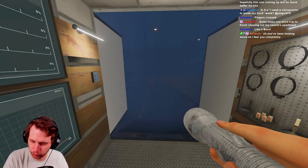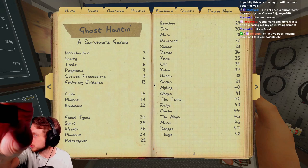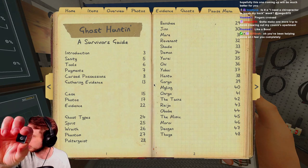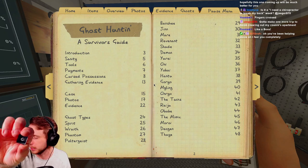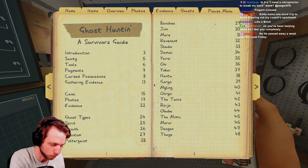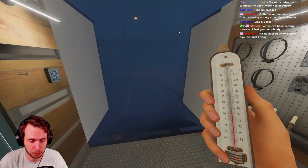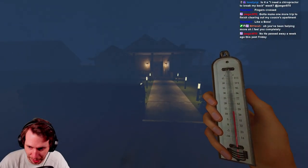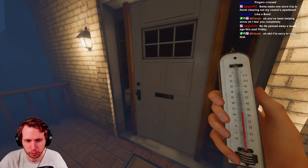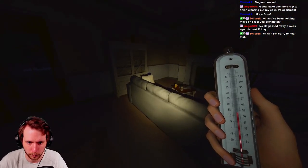I'm going to swap my up arrow key to be my new W key because the corner is missing on my original one - that might be why it keeps falling off. For those of you who don't watch my stream, there's been an uptick in my W key popping off randomly and it's caused me to die a few times. Anyway, last round we had the voodoo doll - we still do this round. I heard something upstairs, so that's a plus.